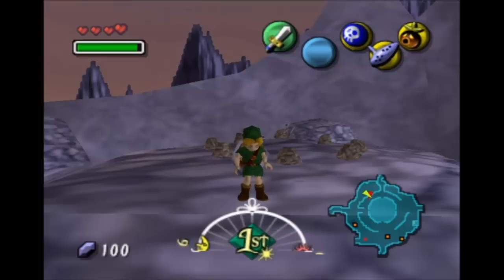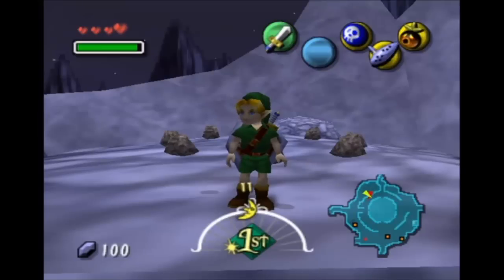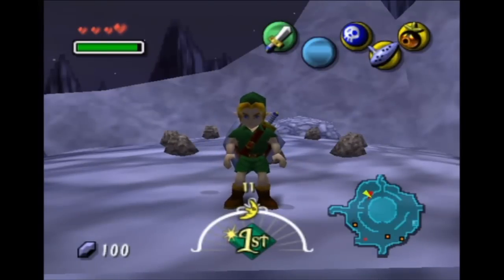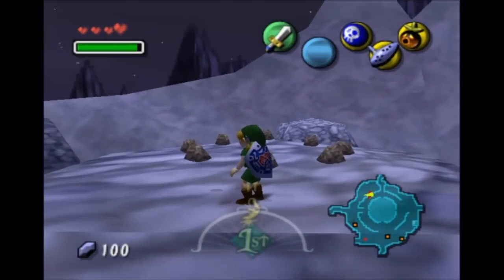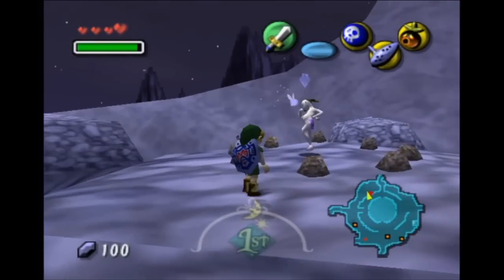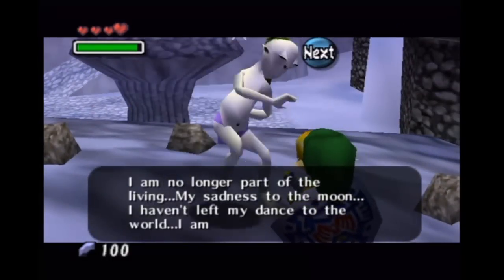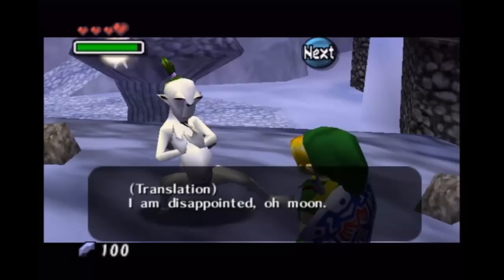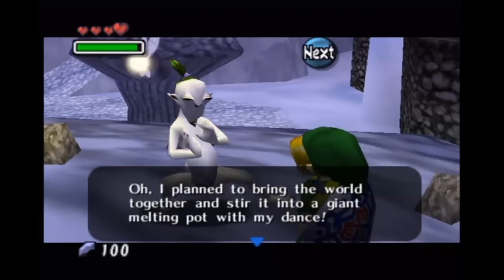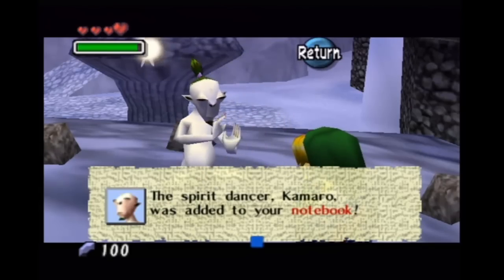You can hear the water from the Great Bay through that little cutscene. What we want to do is jump onto this mushroom-like structure here with these rocks and wait until midnight of the first night. That really weird-looking guy with purple underwear showed up. He says: 'I am no longer part of the living. My sadness to the moon. I haven't left my dance to the world. I am filled with regret.' The spirit dancer Kamaro was added to your notebook.